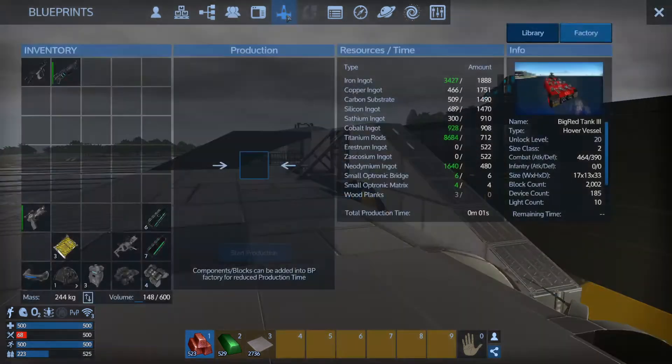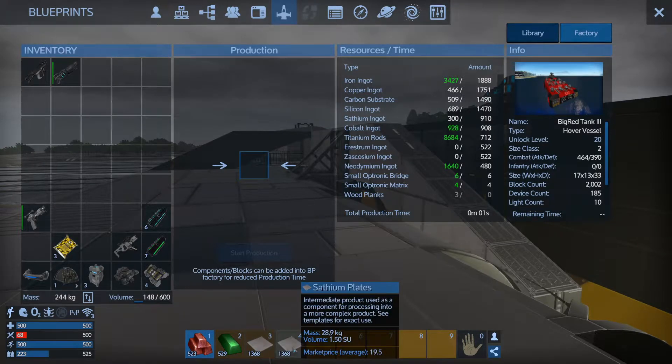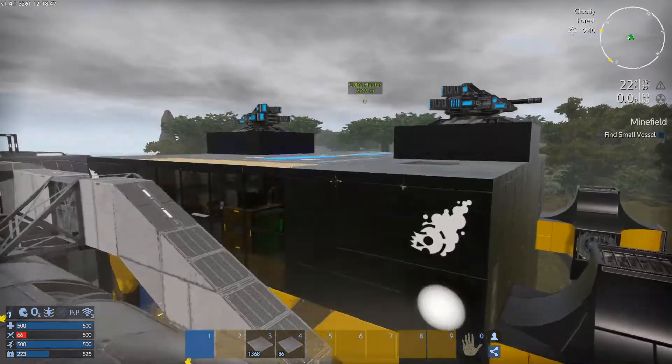F4. Satium — we need... How's that? Close. Close. There we go, that'll work. So I need silicon. Wait. There we go. Silicon, carbon substrate, and copper. So copper — we're going to turn all that stone into copper now. Let's just head over here.